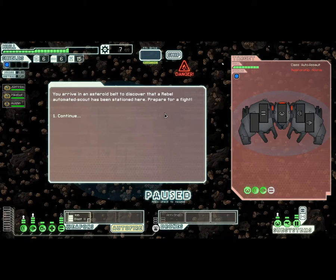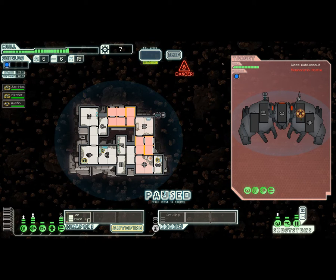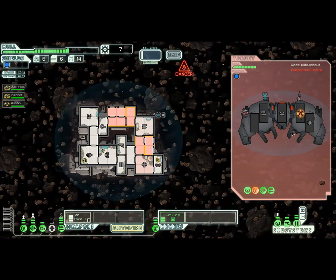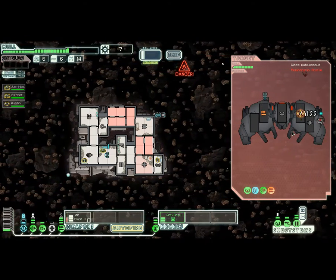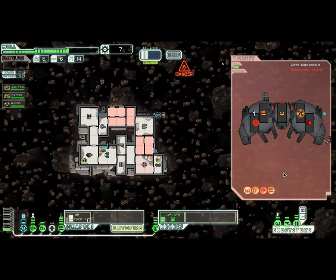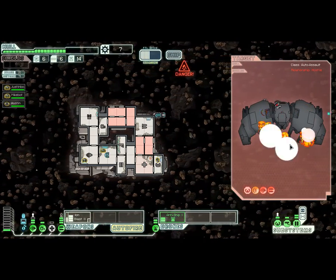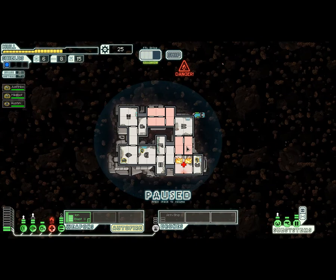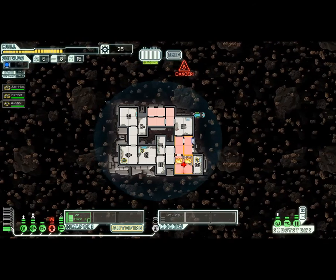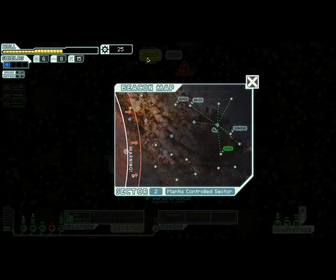An asteroid field, and another fight. I've gotta take away power from my med bay and one from my engine to give power to my drone — it's kinda necessary. I've disabled their shields, and my drones really take care of this guy. It's nice I'll be able to get some scrap, even if my med bay is on fire. I don't know if having both doors open makes it vent faster, but it feels faster to me.